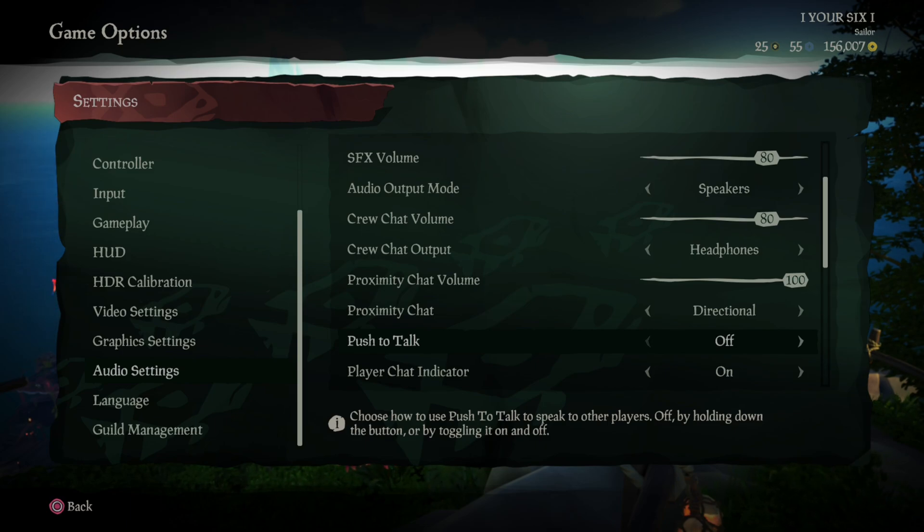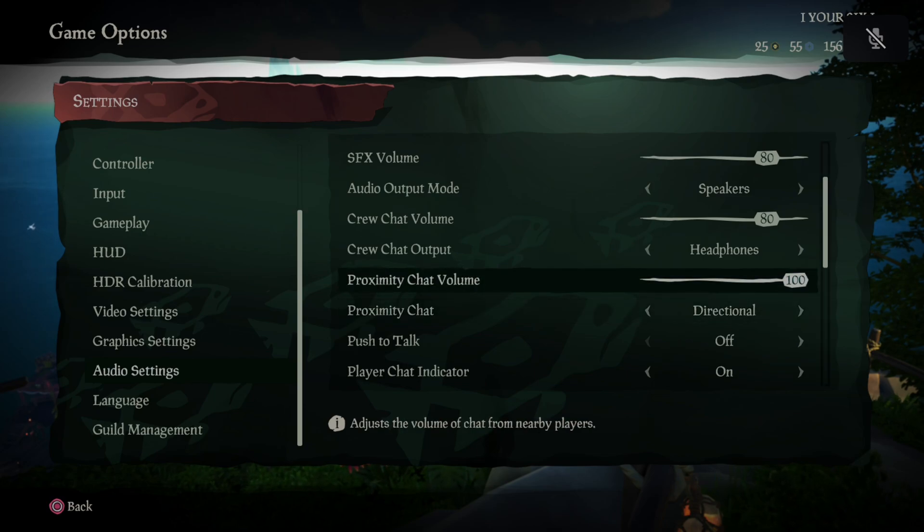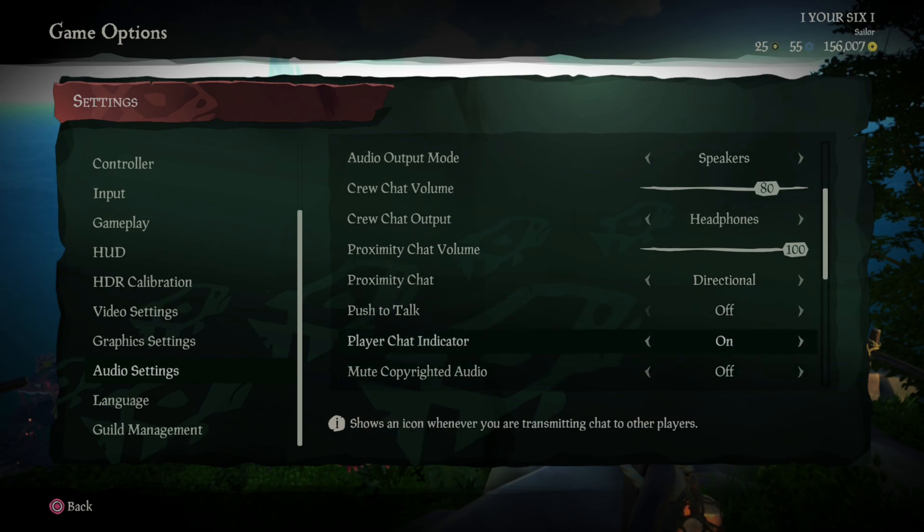Then you're able to just speak freely with your microphone, and the icon will appear in the upper right. You can see it's there right now and I am able to talk to people in proximity chat. Then you have Proximity Chat Volume — just turn this up to 100. Then there's the indicator for people; if they're speaking, you will see the direction they're coming from, or there will be an icon above their head.